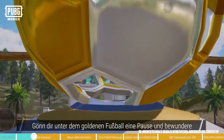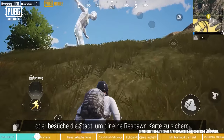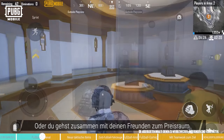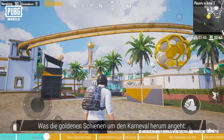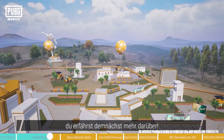You can take a break under the golden football and admire the white palace in the distance, or enter the city to get a respawn card to boost your protection while traveling. You can also visit the prize room with your friends and wait for it to open to reap unexpected prizes! As for the golden track encircling the carnival? Don't worry, you'll know what it's for soon enough!